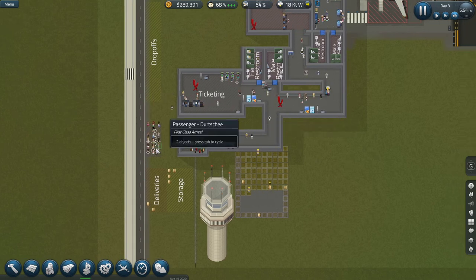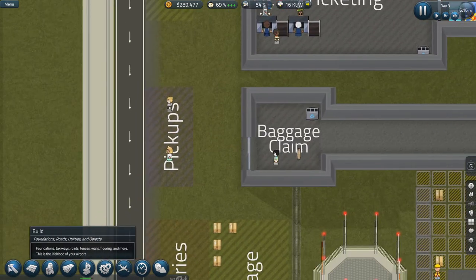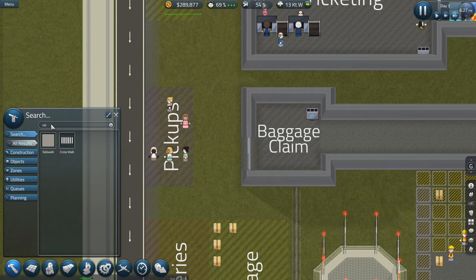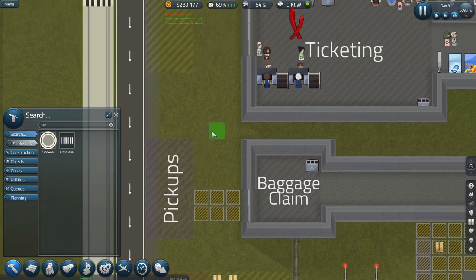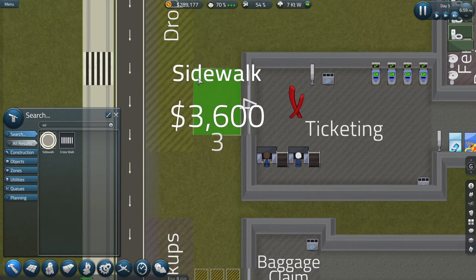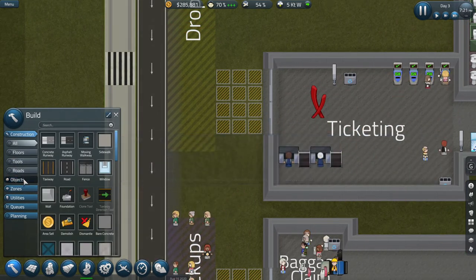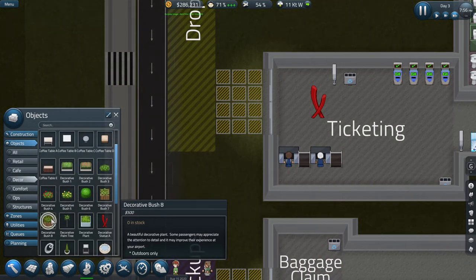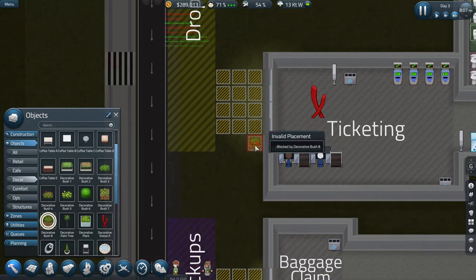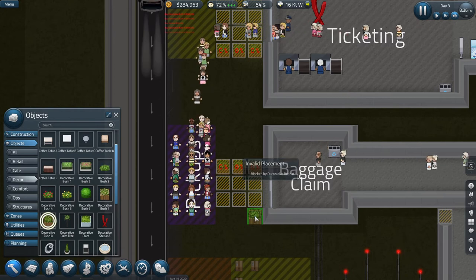There are a lot of passengers in the drop-off zone. We do have a sidewalk, so let's build a sidewalk from the baggage claim door to pick-up, and from drop-off into the terminal. The decor items are indoors-only, so for the outdoors let's put three of these plants on each side — and we'll do the same thing down at the other end.